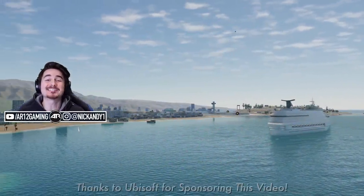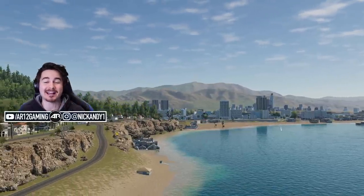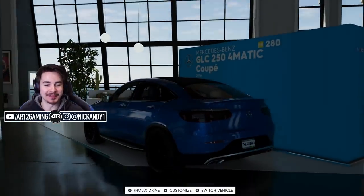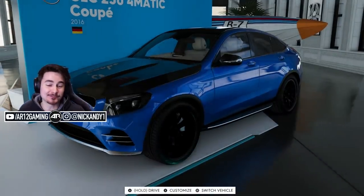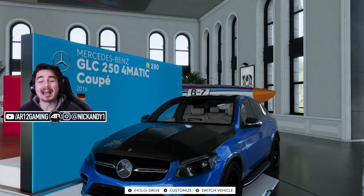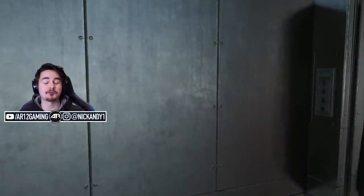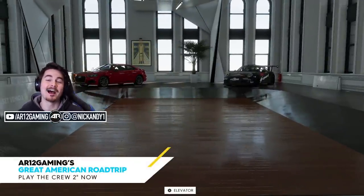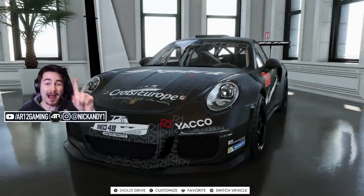Welcome back to The Crew 2 guys. It's a new month which means there are some brand new vehicles for us to check out in this game, which is exactly what we're gonna do today on our great American road trip. In case you missed it, last episode we built our Mercedes GLC 250 which got some pretty cool customization — we've got a carbon hood. If you missed that video, I'll link it down below, along with The Crew 2 if you want to check it out. Today we're checking out the two brand new vehicles, one of which I nearly purchased in real life. Say hello to the Porsche 911 GT3 RS Rally Edition.